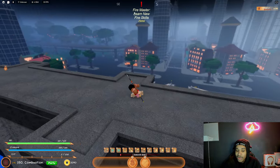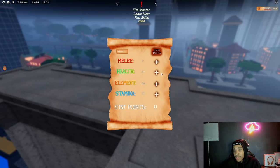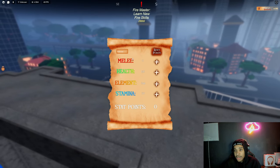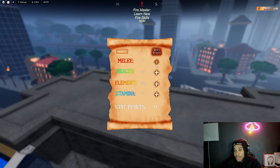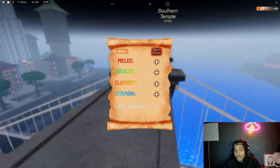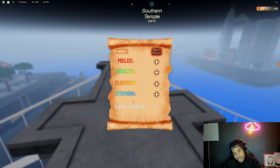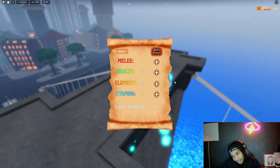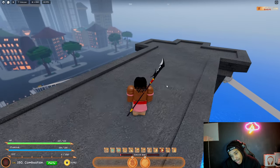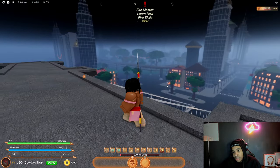For stats: if you are an element user, don't focus on your melee because you're not hitting people that much. When you combo with M1 you just want to stun until your cooldown for your abilities comes back, and then hit them with your element. Have a decent amount of stamina — like 50 stamina is okay. You do not need a crazy amount of stamina, it's not that serious.